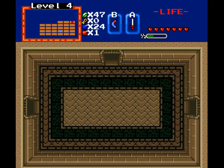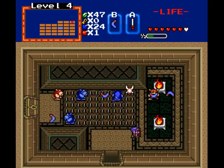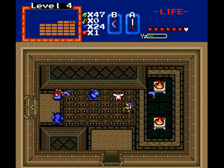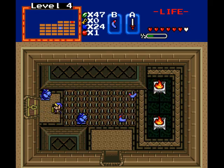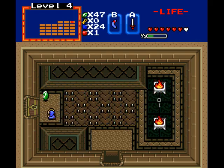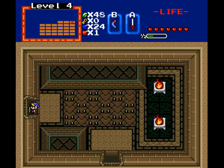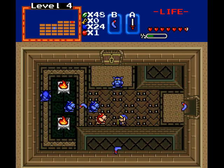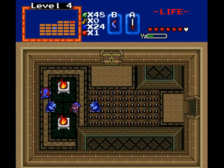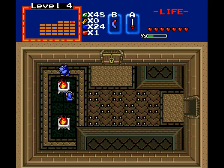This begins the long passageway to the boss key. This is where you would need the boots to even make it through, because there are four sets of spikes to get to the boss key. It's a long way. This part can be tedious, and they have to put in more blue ones than red ones. I ain't too happy about it.